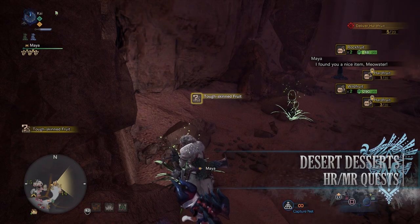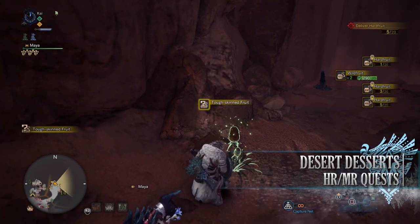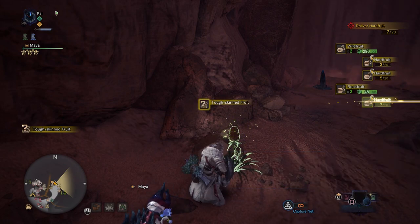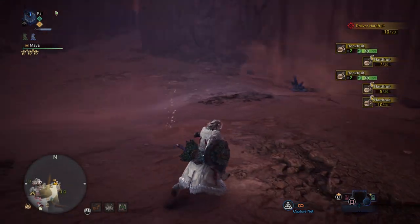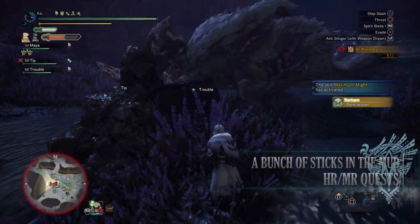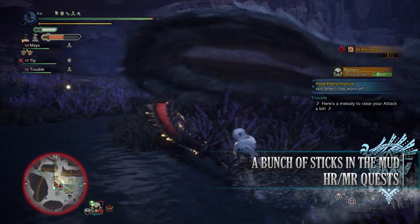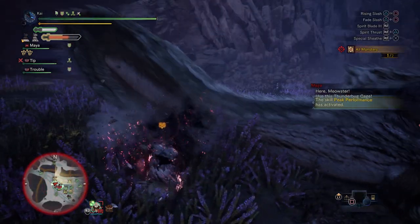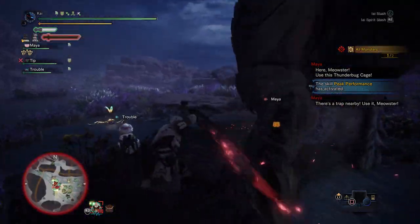Next is Desert Desserts, a 1-star Master Rank quest that requires hunters to be Master Rank 1 or higher. This has players collecting and delivering 20 hard fruit from the Wildspire Waste, rewarding bonus Hunter Rank and Master Rank points. Next is A Bunch of Sticks in the Mud, a 1-star Master Rank quest requiring Master Rank 4 or higher. This has players taking on two Barnos in the Wildspire Waste — a great quest for collecting Barnos materials as well as bonus Hunter Rank and Master Rank points.